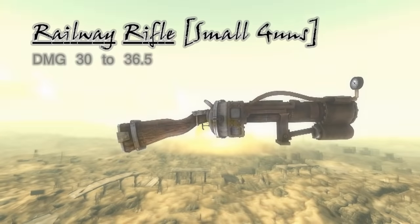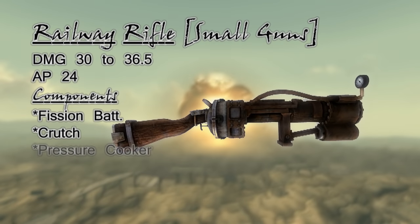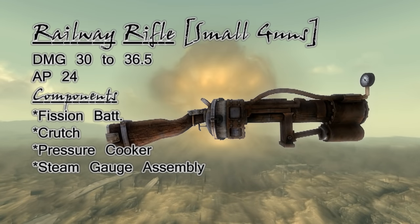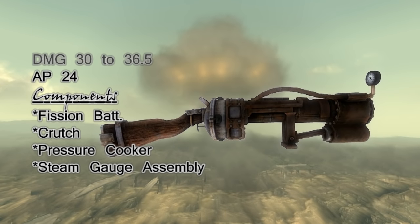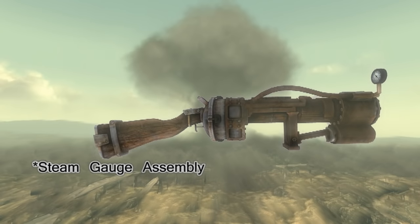Next in our search are the schematics for the railway rifle. With railway spikes as its ammunition, this gun seems to have a personal vendetta against limbs, as its damage against limbs is multiplied by three as a special effect. It may have difficulties firing at long range, but at mid range or closer you'll find yourself removing the enemy's limbs with extreme prejudice.